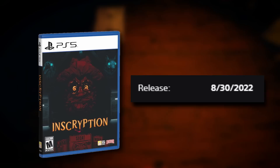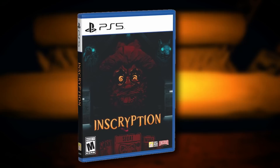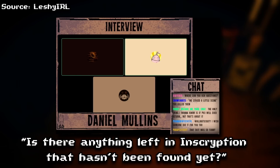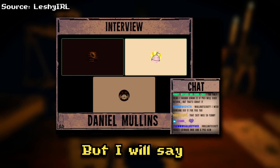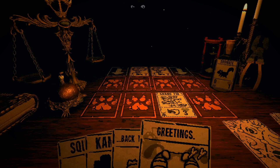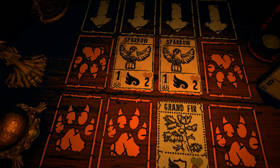As a frame of reference, Inscryption was released on console in August 2022 for the PS4 and PS5, and this was when this secret was first introduced. However, it remained completely hidden until it was mentioned by Daniel Mullins in an interview in November 2022, where he was asked if there was anything left in Inscryption that hadn't been found yet. He said there is something that's unique to the console versions. But even though the community knew there was something there, it still took months to figure out where to even begin hunting for this secret.